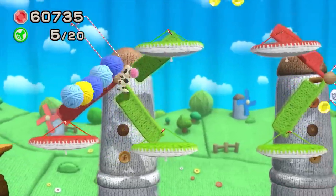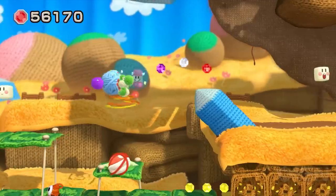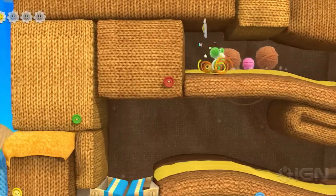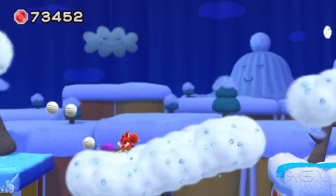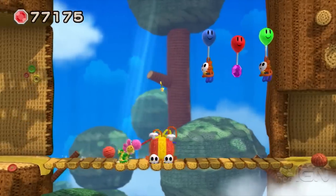You can zip through levels in a few minutes, but there's a multitude of collectibles inviting you to go back. However, the only ones I found myself really interested in were the wool and daisies, as they unlock cool and weird Yoshi skins, and even better, special stages. These levels tend to be some of the strongest, so it's a shame you have to find every daisy to unlock them, which in truth is a bit of a slog.